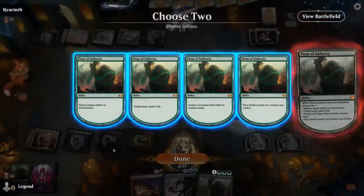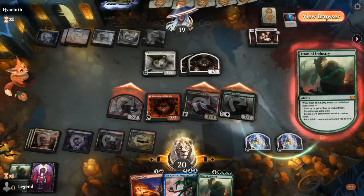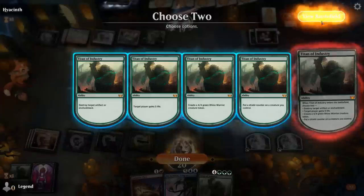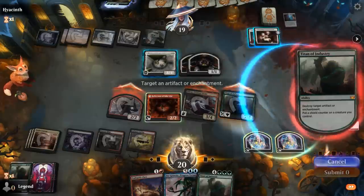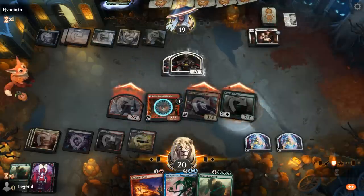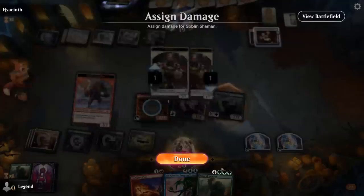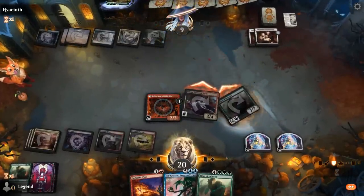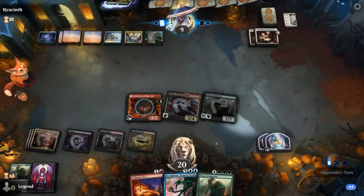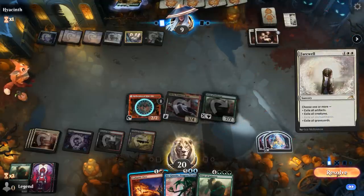We can also attack with a Shaman if we deal with Architects. So we'll blow up Architects and then put a shield counter on Olivia, although it could still get exiled. Could put the shield counter on Reflection instead. So destroy plus shield counter — destroys Architect, shield counter on Reflection. Our opponent takes the trade. So there's just a simple board wipe — Farewell. That one hurts. Exiles everything including graveyards and artifacts.